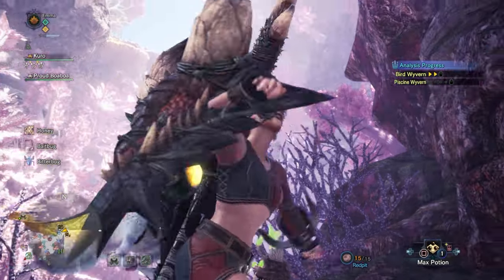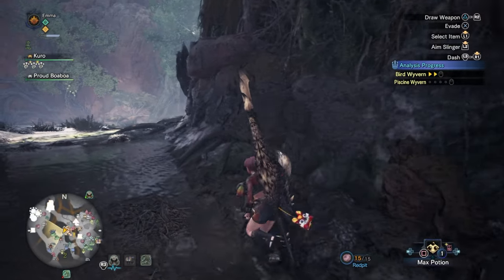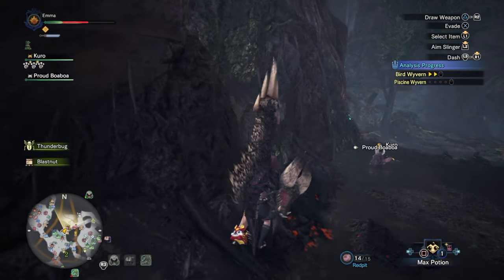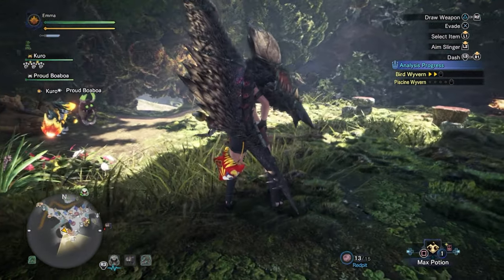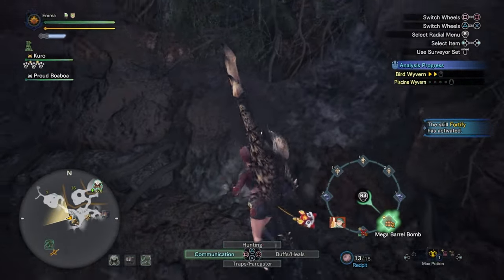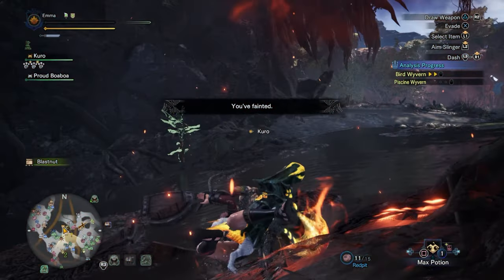There's a Rathian in the Wildspire Waste — let's just fight it. First things first, we need to kill ourselves twice to get the Fortify skill to proc. So we're going to fortify. Poor Palico. Okay, that should be one Fortify proc. This is farming at the end of the day, so we want to get through these fights quickly, plus I'm using a weapon I'm not familiar with. But it seems like a lot of fun.